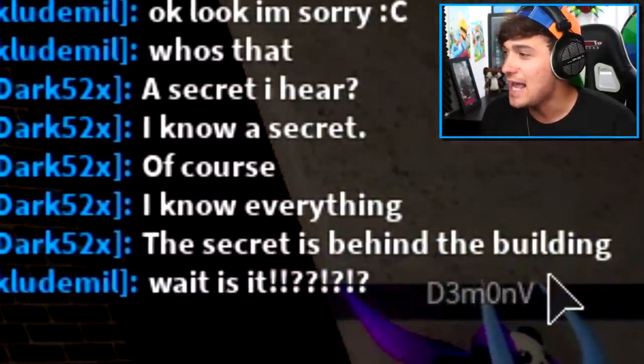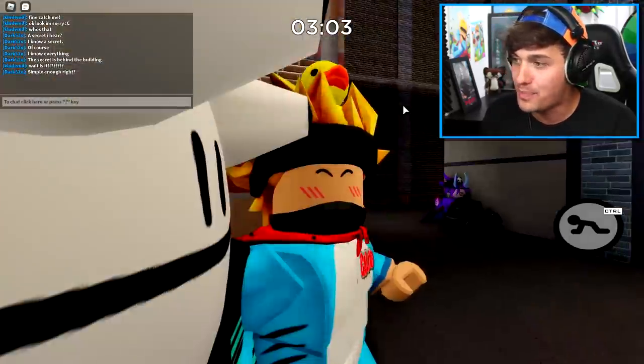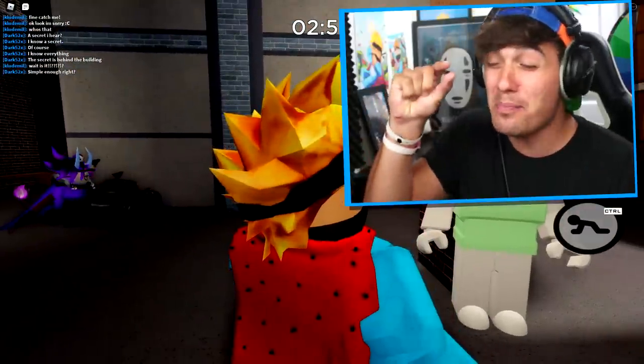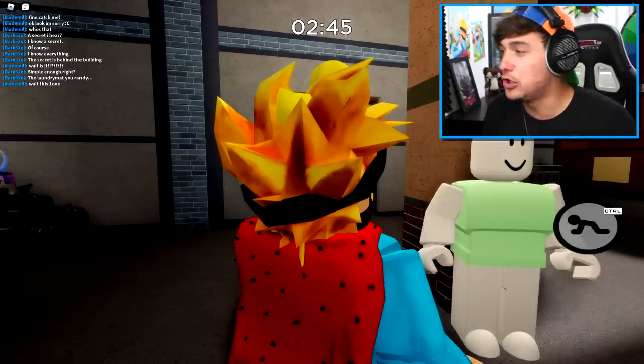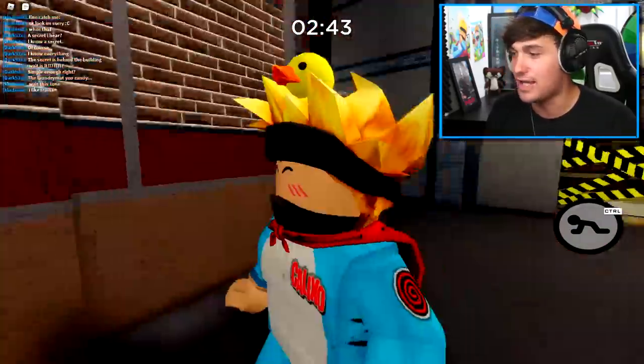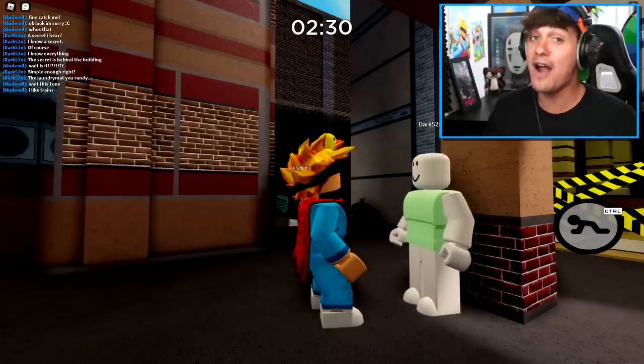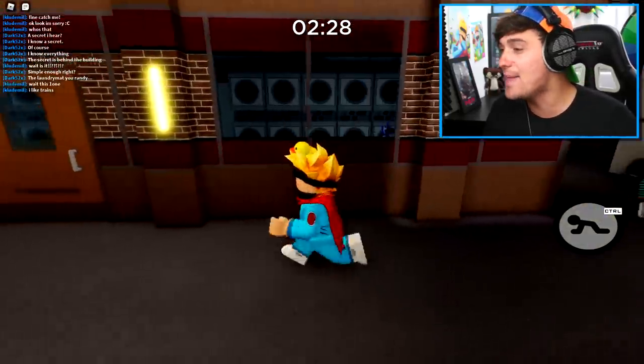The secret is behind that building. Which building, buddy? There's like five buildings around here. Maybe be a tiny bit more specific. He said the laundromat. Oh I see. Who you calling a flippin' Randy, dum-dum? Anyway, apparently if we can get behind this laundromat, we will find the secret easter egg.